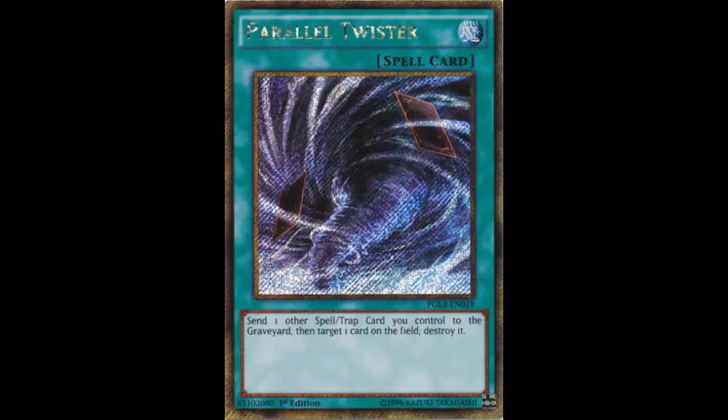I use Magical Planter in Volcanics on Daily Duels because you at least even out — it's a way to get a continuous trap card to the graveyard while also drawing two cards. You use two cards — your trap card and Magical Planter — to draw two, so you even out. With Parallel Twister, you send your Reload and this card to destroy one of your opponent's cards, and you're still down.